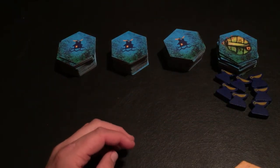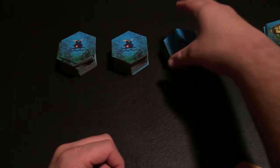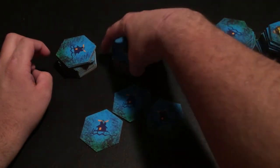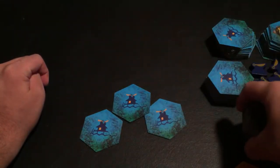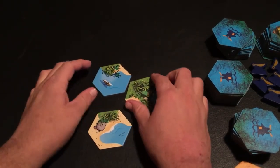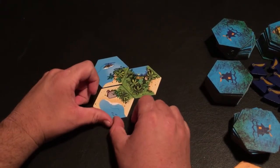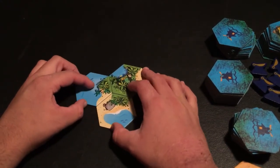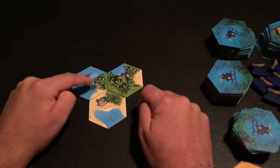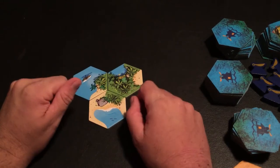They'll take one tile from each of the piles, setting the blue pelicans off to the side, and then place them down to form our starting play area. They have to match landscape types. You're trying to form one landmass where all tiles are touching what they're supposed to be touching — beach touching beach, forest touching forest. Once that's done correctly, the game can begin.